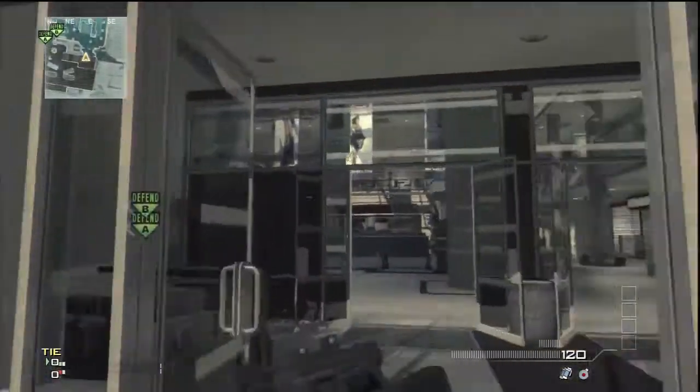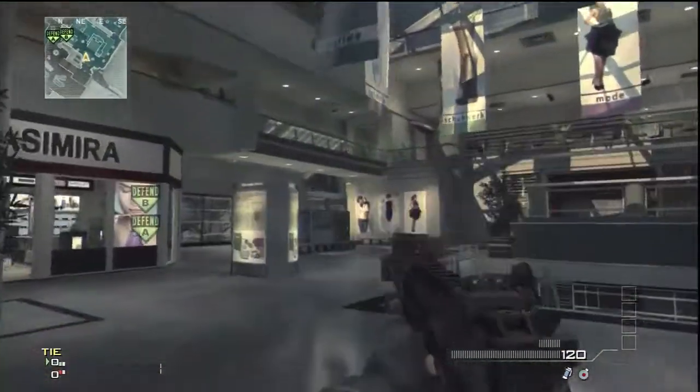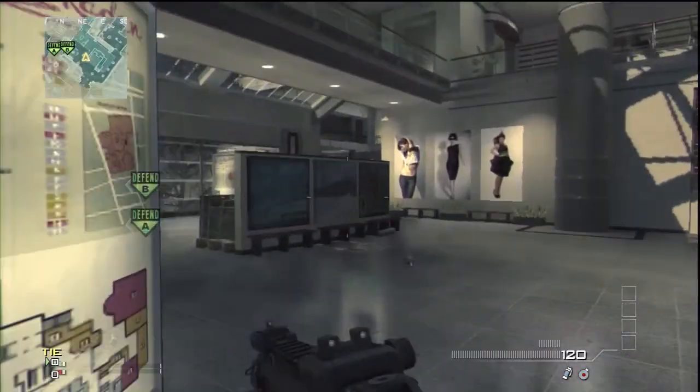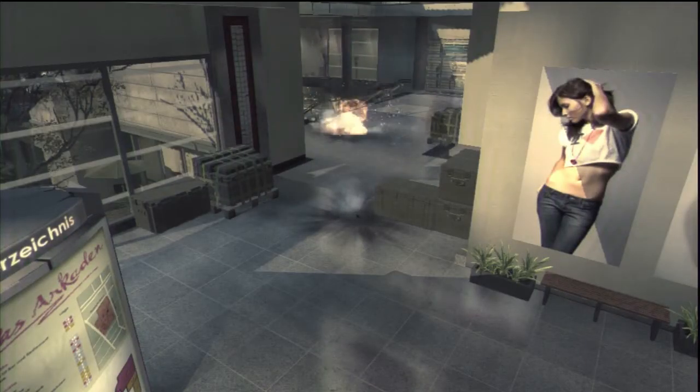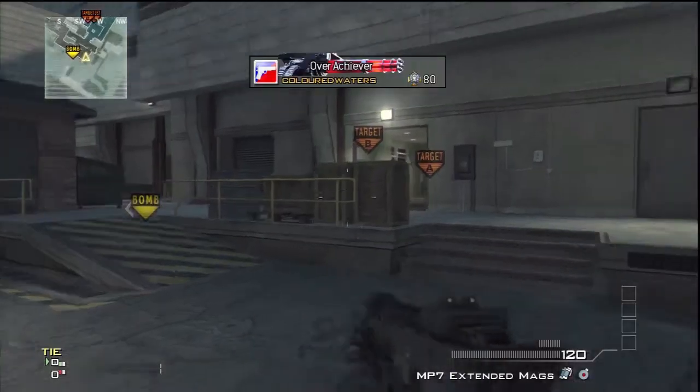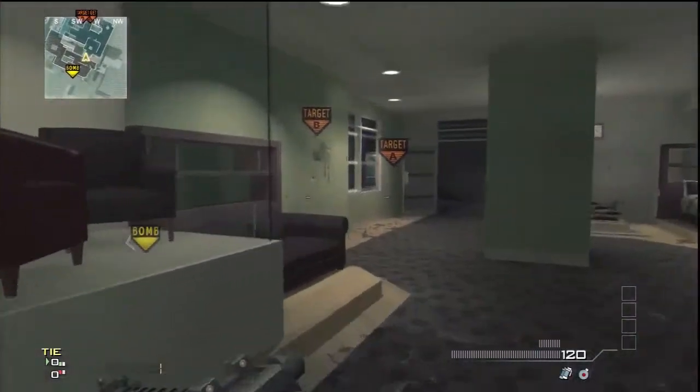Right off the bat I'm going to throw the stun to the top of double stairs. This is quite a popular spot, so that's where you should try and aim it — right at the top of the stairs.